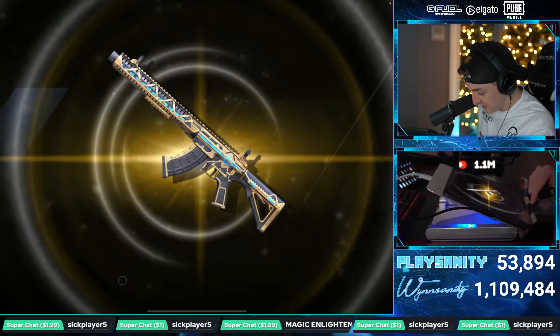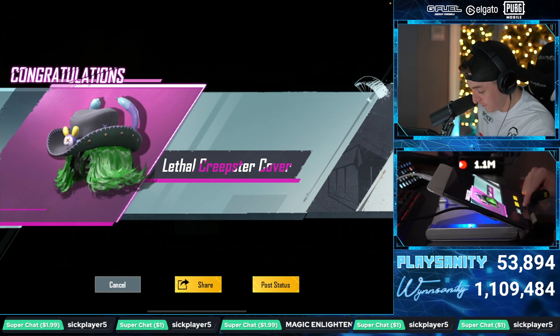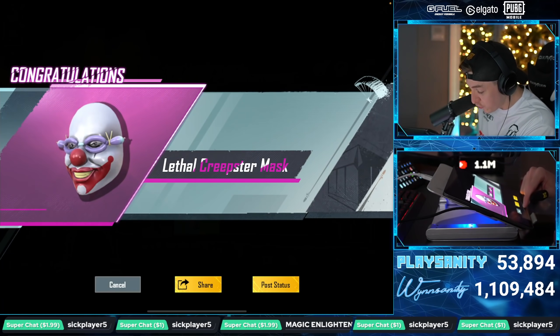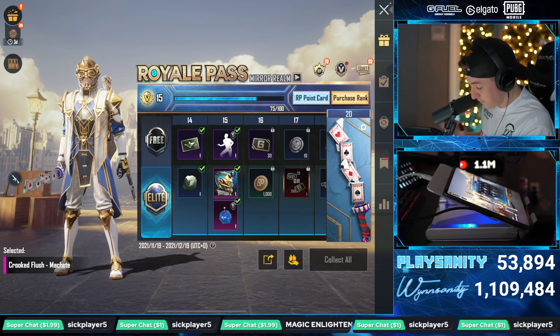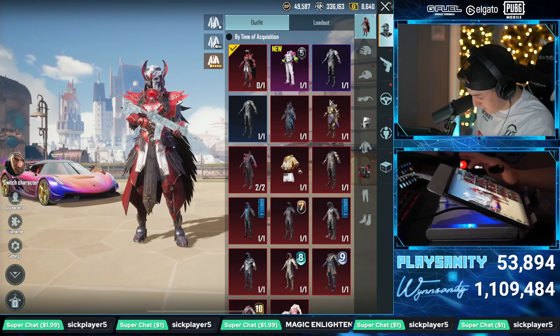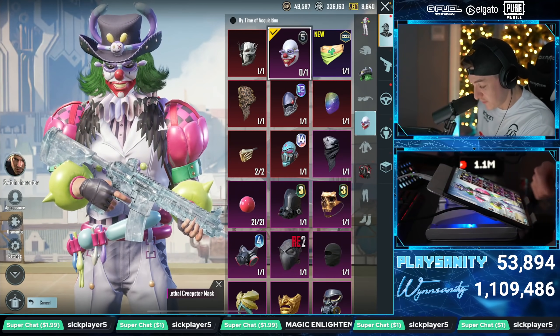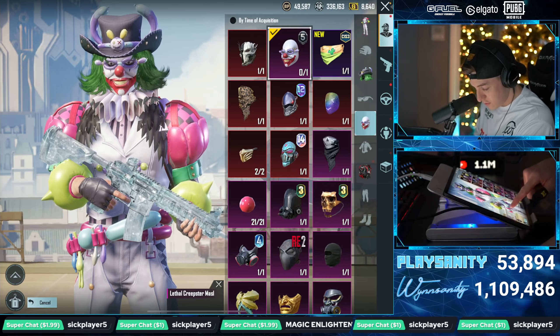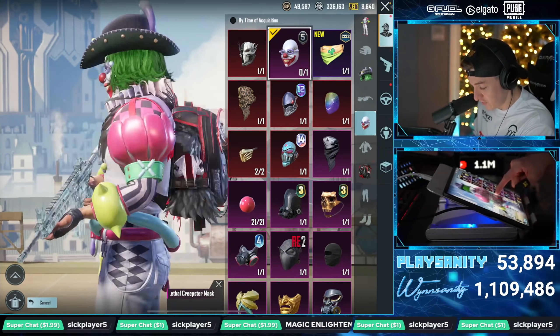We got the Lethal Creepster set. Guardian MK47 — that's actually a dope Mutant skin. Lethal Creepster cover. Lethal Creepster mask. Looks like we got the Lethal Creepster set completed. Boom — and a mask. This one's a three-part set. That's pretty dope. I like the mask and the hair. It's kind of giving me Joker vibes. It's pretty nice.